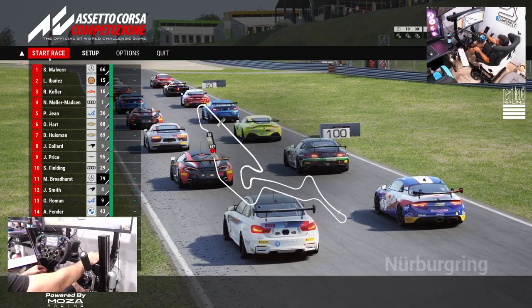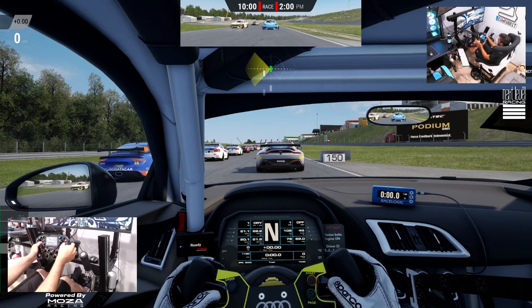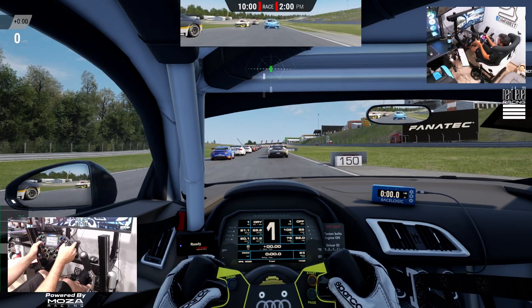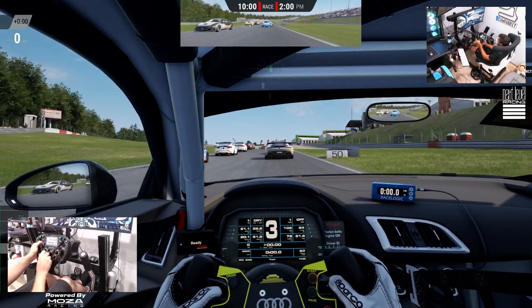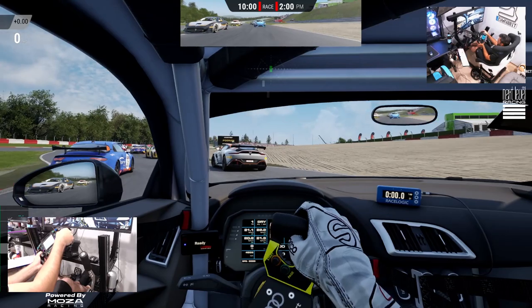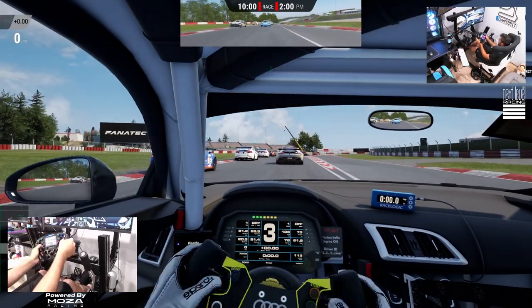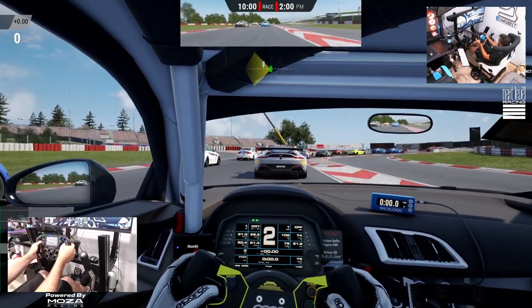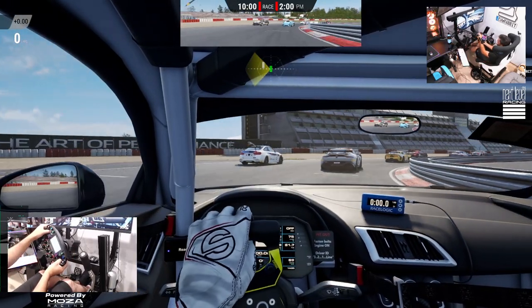We are starting all the way at the back of the grid. We do have our hand clutches installed and turned on. We are in a GT4 car — an Audi R8 GT4 — so we don't have much adjustment when it comes to traction control and stuff like that. We have 640 degrees of rotation turned on because that is what the R8 would be in this configuration.